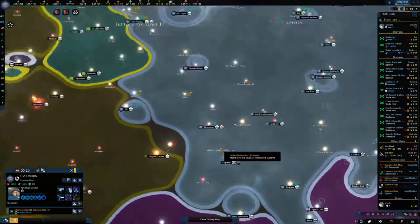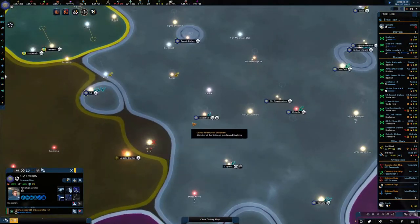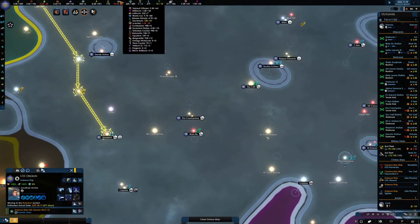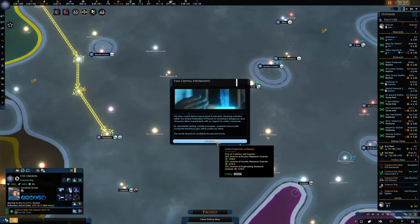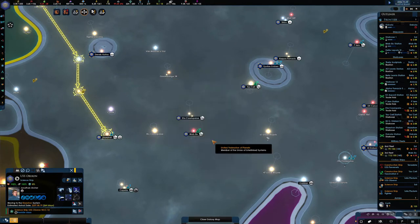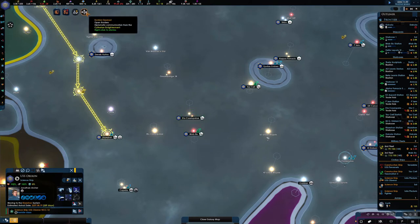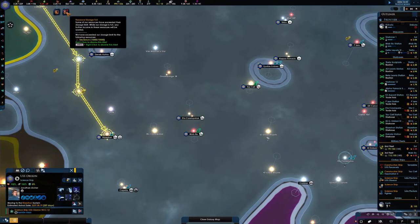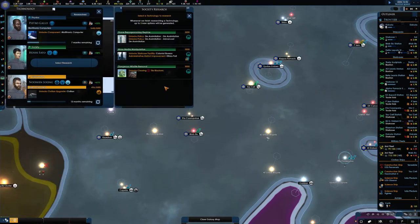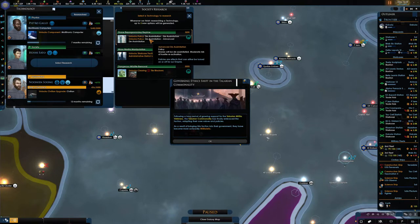There's a science ship here not doing much but we want to go down here to this system. Let's see how our luxuries are doing — hasn't changed yet, I'm sure it will in a second. Orders closed, fleet upgraded, orders open. More research — de-assimilation, yeah, let's start that.